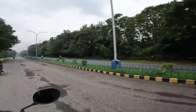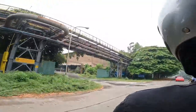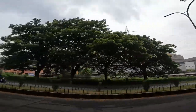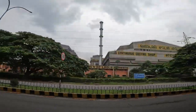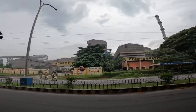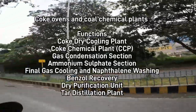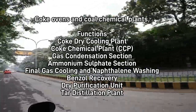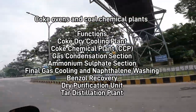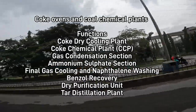This is the Coke Ovens and Coal Chemical Plant. It takes its by-products as coke ovens output, including naphthalene washing, benzol recovery, dry purification unit, and tar distillation plant.